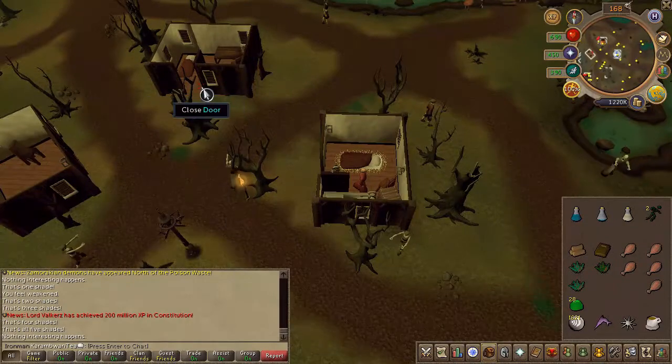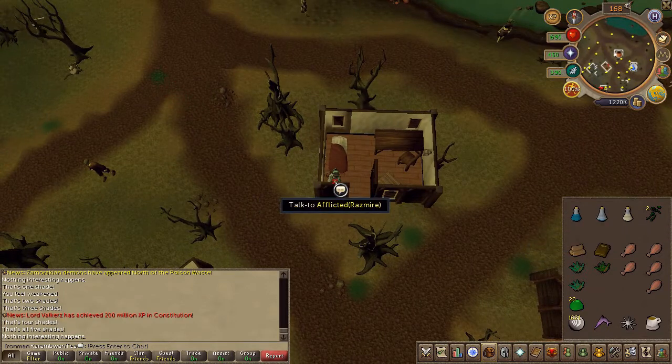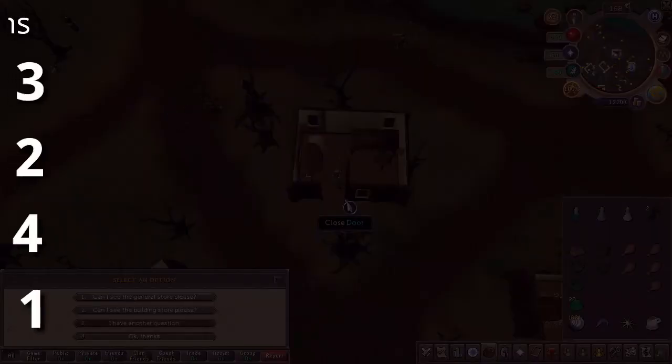With that out of the way, head back to Razmir — and of course if he's afflicted, use another dose. Once healed, speak to him choosing the chat options on screen.